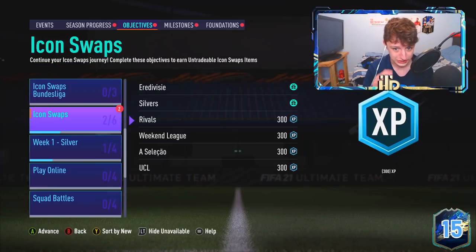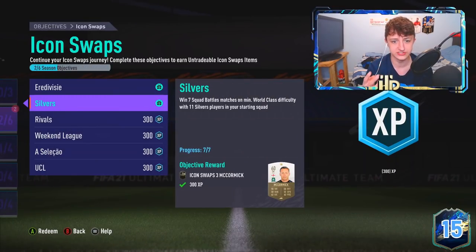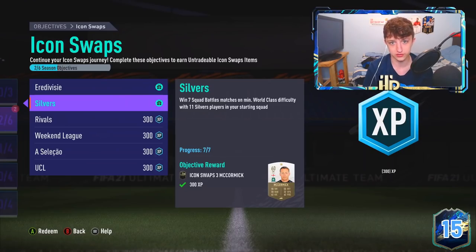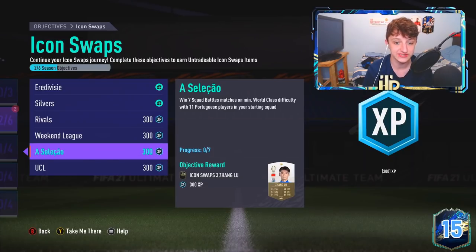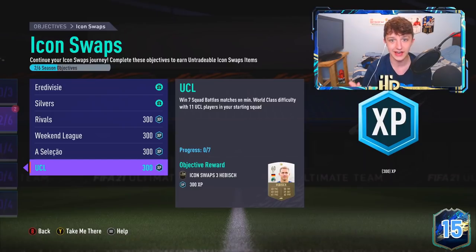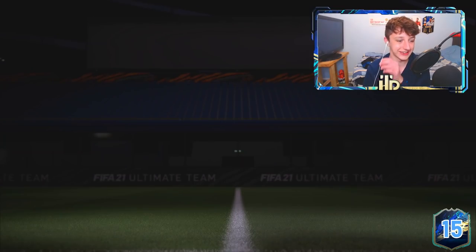Here's where I've kind of hacked the system - two in one. I did play seven games to get two tokens, just using a full silver team. Those cards did cost quite a few quid, about 3.5k per card, but it saves up two and a half hours of time. You can do that with the Portuguese and UCL cards as well - play seven games and get two tokens.